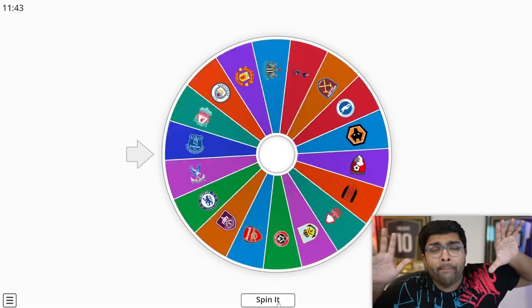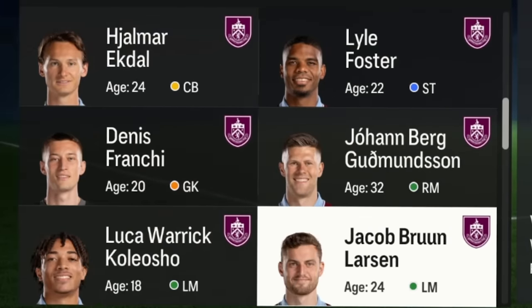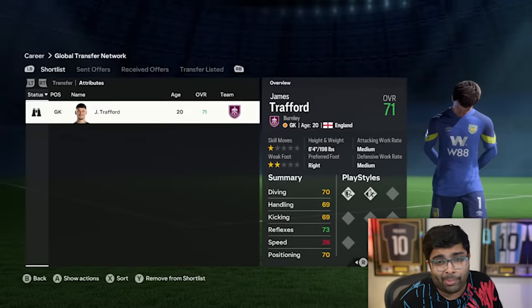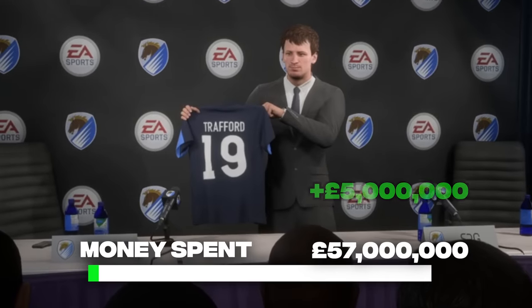I want a big club now and I want to bring in some big players to the team, but it's Burnley. I don't think there's anyone good enough to get into our first team — we're gonna have to make a backup signing yet again. I'm a big fan of James Trafford as a young goalkeeper, and just for 5 million, we got him.